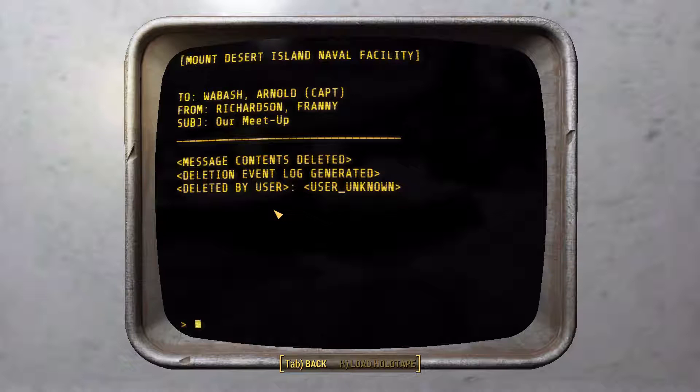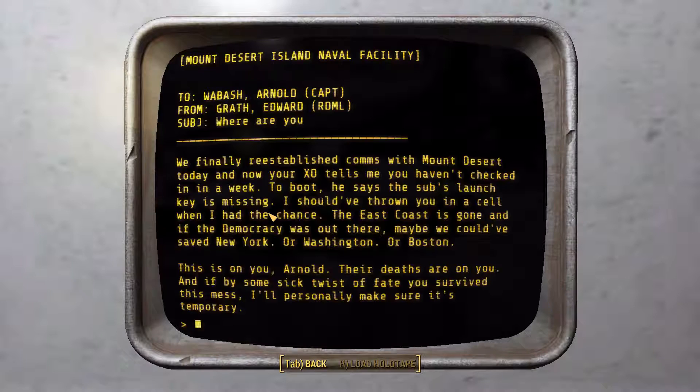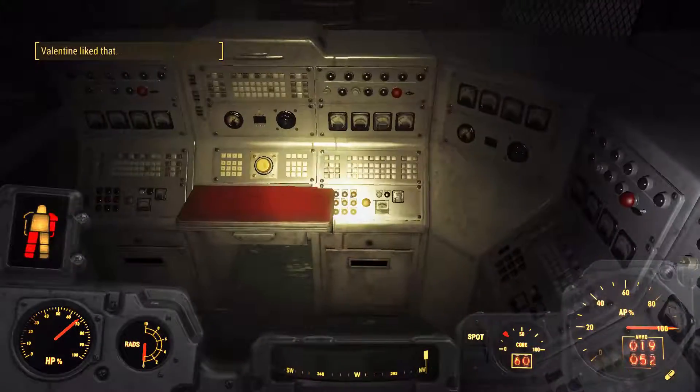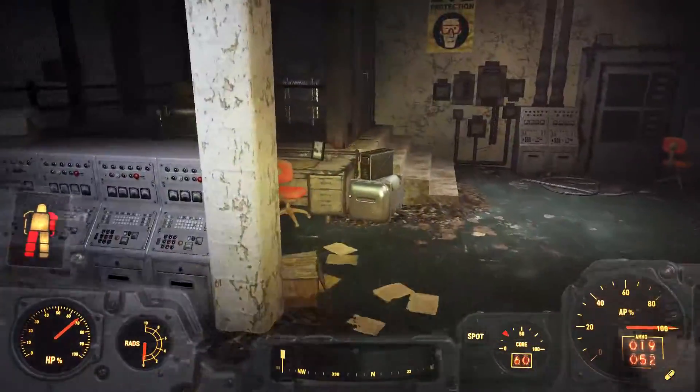Unknown user — Franny. "We finally reestablished comms with Mount Desert today and your XO tells me you haven't checked in in a week. To boot, he says your sub's launch key is missing — I should have thrown you in a cell. The east coast is gone, and if the democracy was out there maybe we would have saved New York, or Washington, or Boston. This is on you Arnold — their deaths are on you." Someone is a little bit angry.